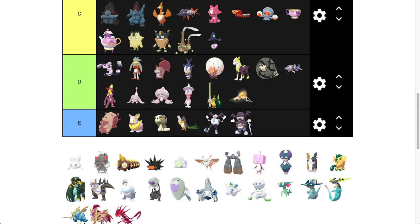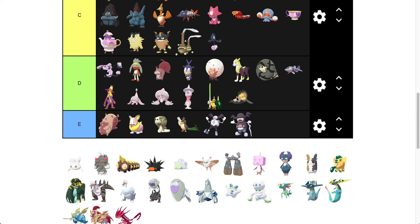Galarian Stunfisk — we're going to put it in D as well. The footprints turn to yellow rather than green, and I just think the green does a lot better look for Stunfisk and works well.